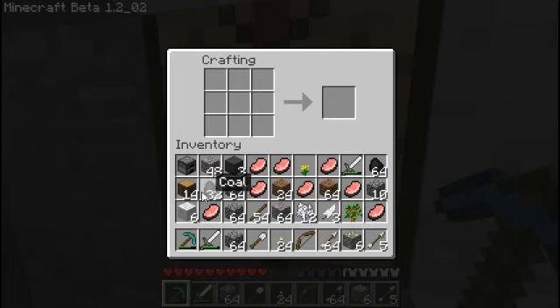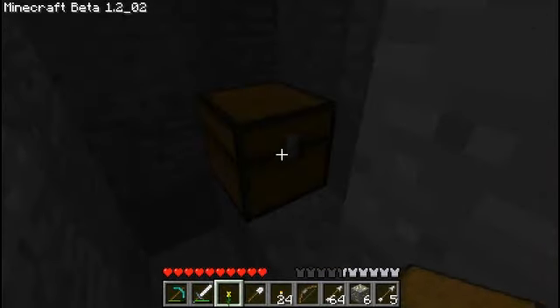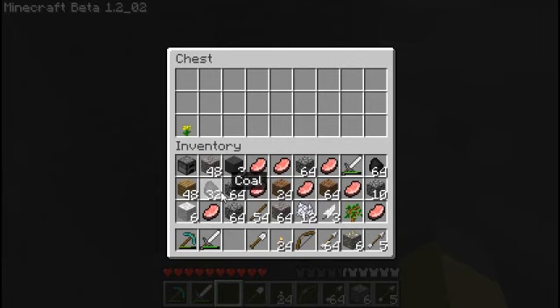That's right, what are we doing here? I'm making a chest to hold some stuff that I just don't need. Like this flower, for example. Absolutely do not need the flower or the coloring at this time. I may need it later, but I don't need it right now.